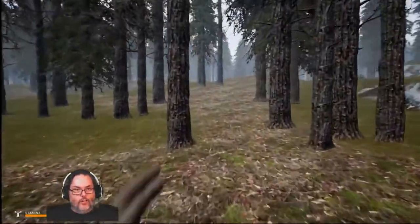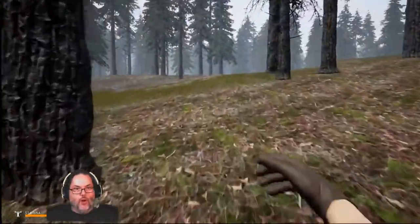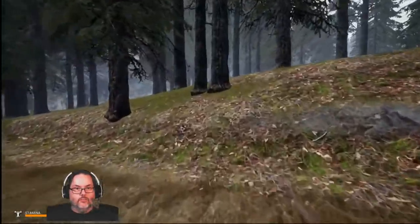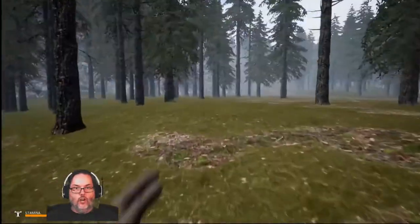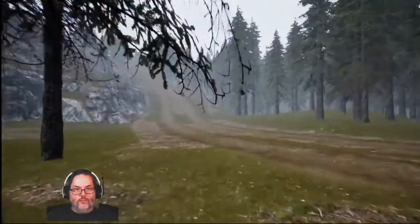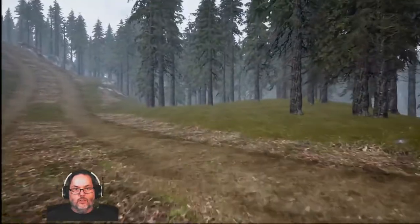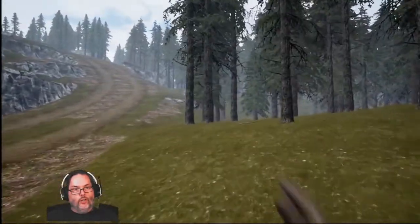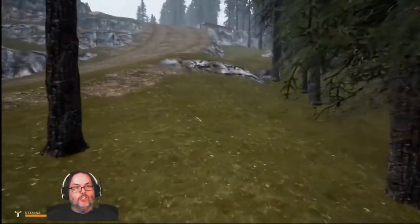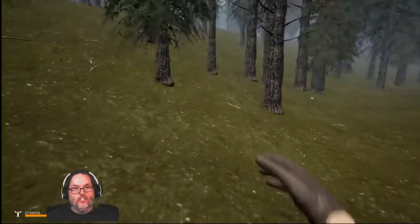Let's make a run for the white house because the military base right next to it is pretty much a place I know will have what I need. This road — we don't want to go up there because that goes up to the bandit camp. I'm going to pick up a bunch of branches on the way, just in case I need them. Feathers are good too.